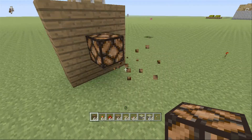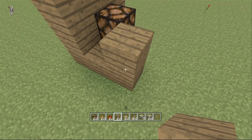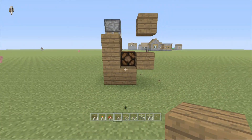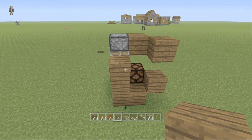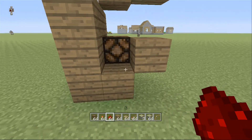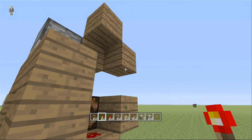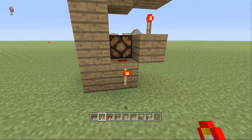That goes there, this goes here — like so. This is what it's all supposed to look like. I was going to do the redstone first but I'm going to do this first. Then you want to bring this across like this. And now it's redstone time — one redstone dust here, one redstone dust here, and then torch, torch, torch.